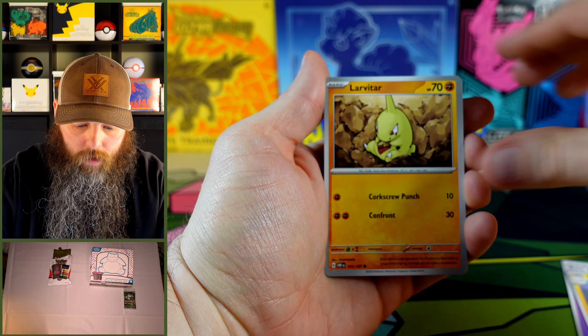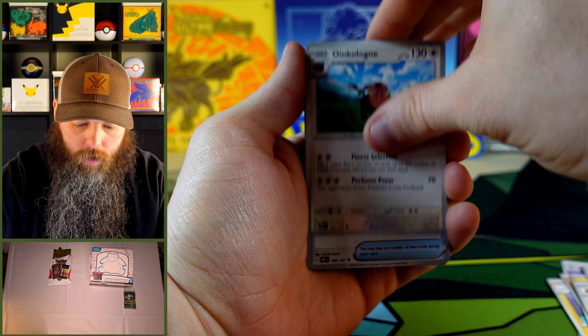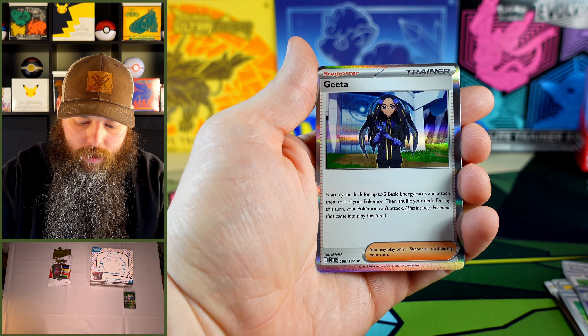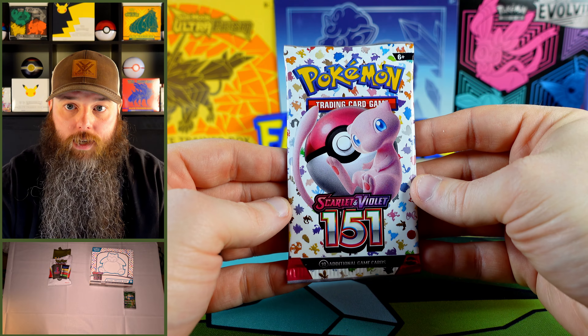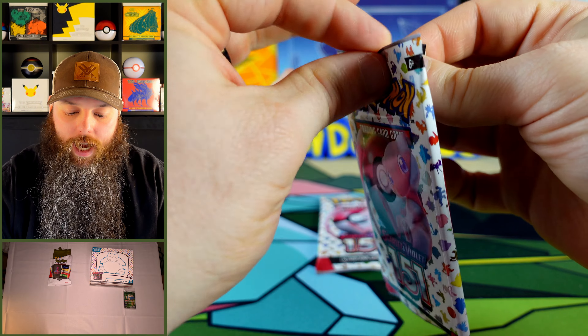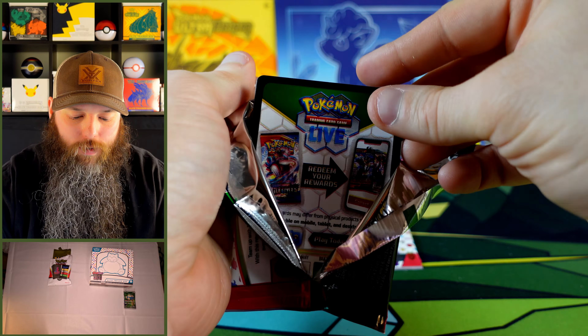Energy, Electric, Larvitar, Magnemite, Eevee, King Gambit, Point Cologne, Letter of Encouragement, Lechonk, Grumpig, and Nagita. Now two 151 packs. I really cannot believe we got that Team Rocket gold pack from the PokéRev pack. That's really crazy.